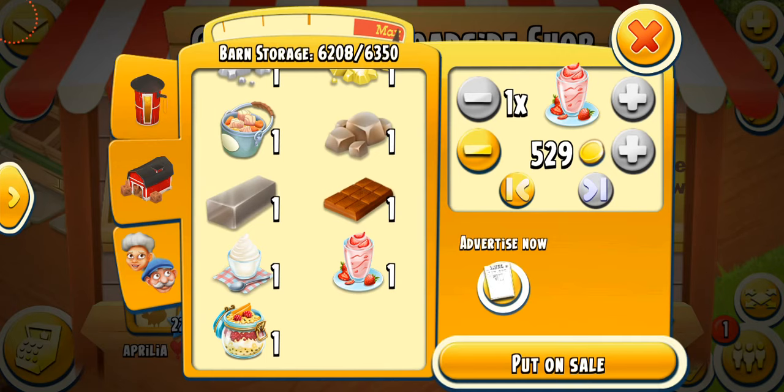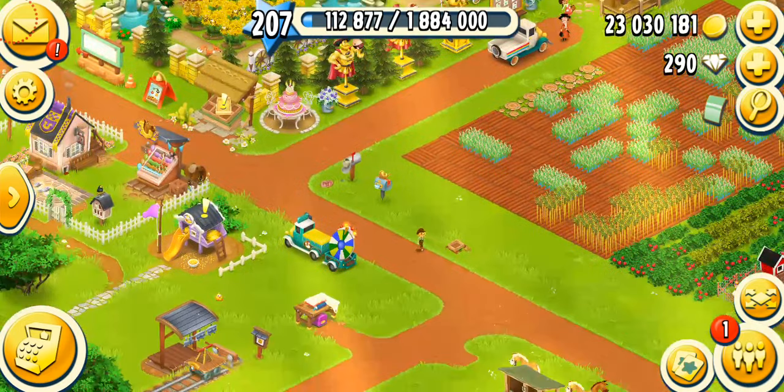The tropical yogurt sells for 457 coins each, or over 4,000 coins for ten. Again, I do not recommend selling it — I'd say save it for your truck and your town.